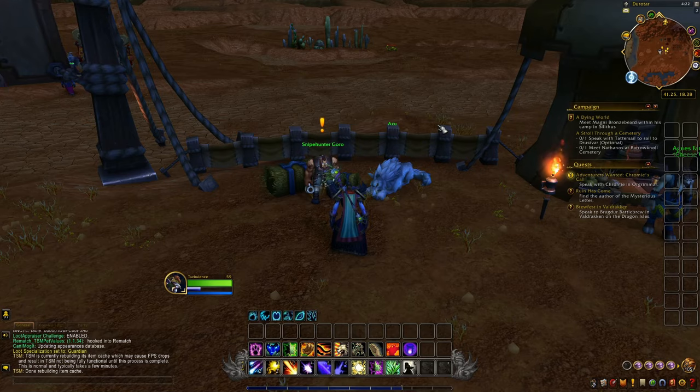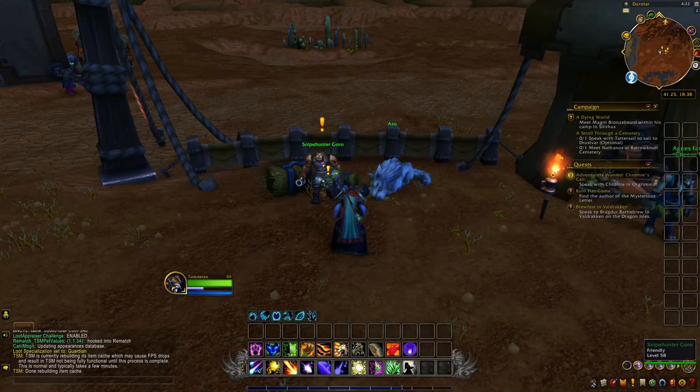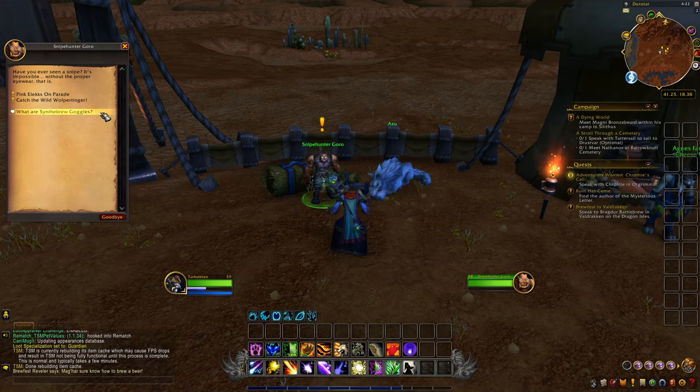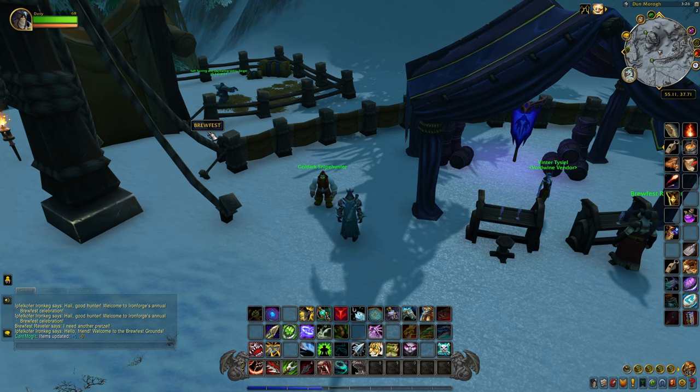If you are a Horde player, you want to come outside the gates of Orgrimmar right up here to the Brewfest area and talk to Snipe Hunter Goro, and do the same to get a pair of goggles. Getting these goggles is not necessary as there is a workaround that I will show you once we get to the taming location, but getting them does make life a little easier.